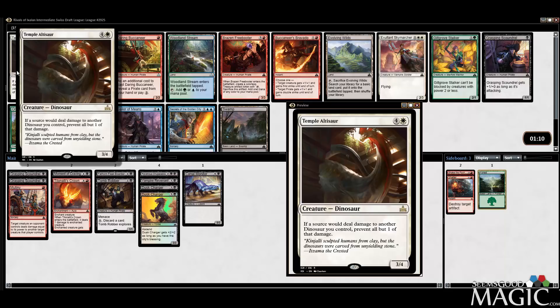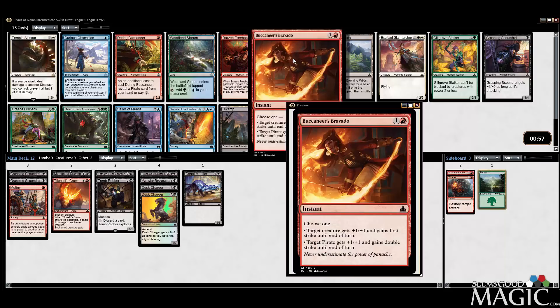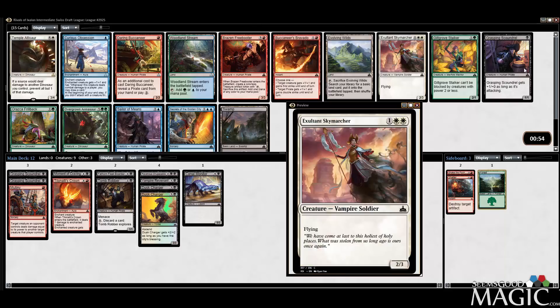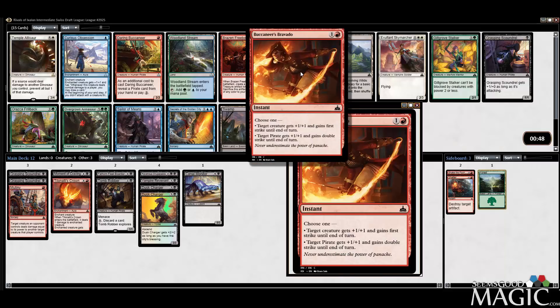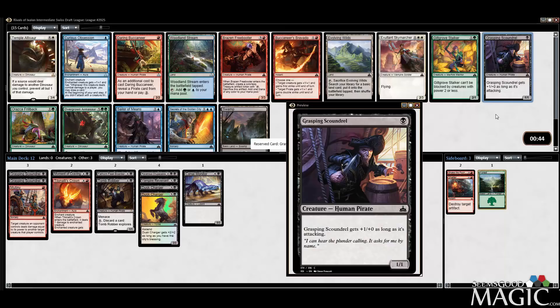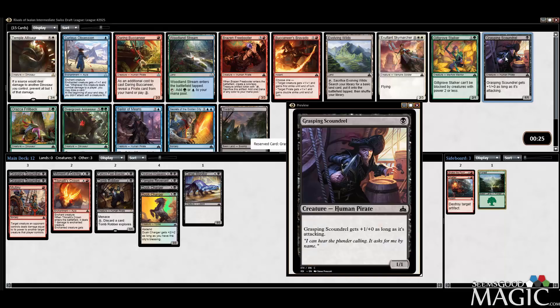Temple Altasar — that's kind of cool, I doubt it's worth anything. There's a Daring Buccaneer in here which I could take — it's just a cheap, efficient thing. Buccaneer's Bravado is good, but if we don't end up in red, I maybe just want to take the Grasping Scoundrel over the Buccaneer just in case. I think the Bravado is good, but I'd probably take the Scoundrel. I was pretty impressed with this card when I saw it played — really good with those cheap, efficient, evasive pirates — but we'll take the Scoundrel.